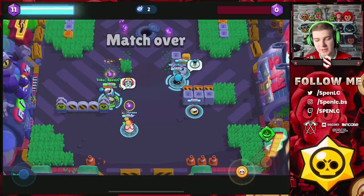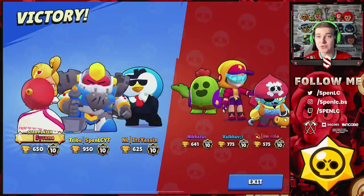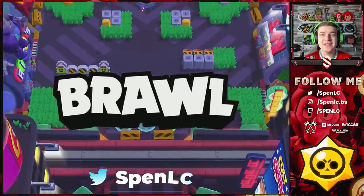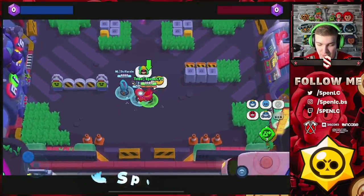It's kind of strange how brawlers become meta-relevant purely because they counter others. Surge was thought to be dead, but when Spike entered the meta people started using Surge in scrims and competitive specifically to counter Spike. It's an underrated brawler and Spike-countering is one of the main reasons for that.